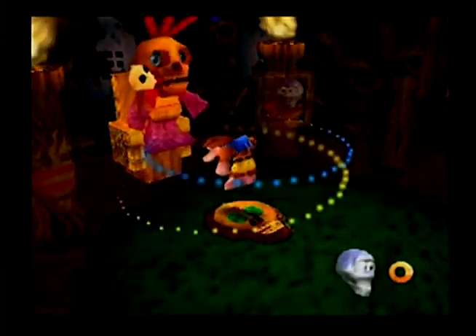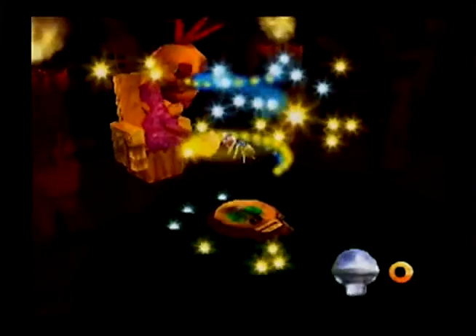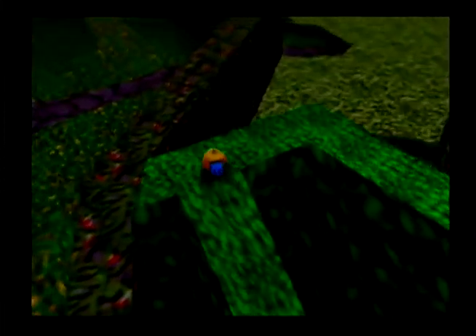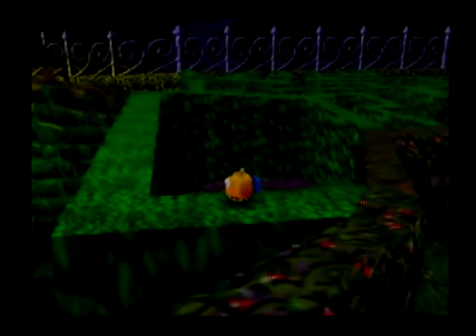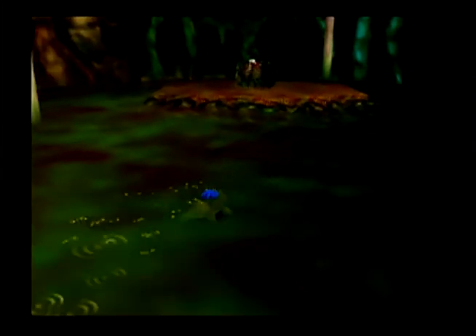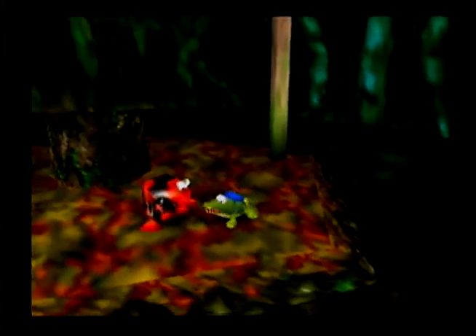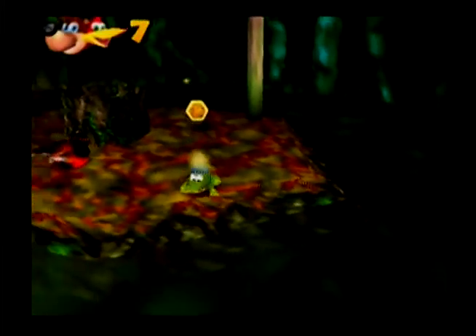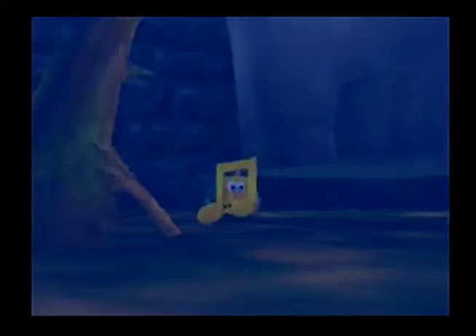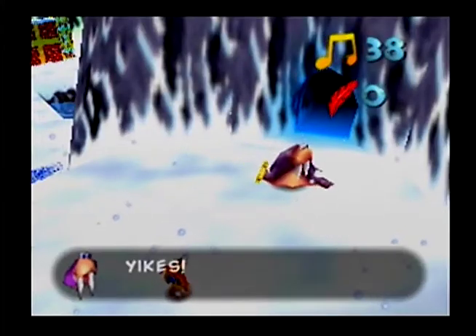Many of the levels contain a badass-looking skull hut where Mumbo the Shaman lives. You exchange the tokens here in order to be transformed into various creatures — and also an anthropomorphic pumpkin. The transformations are necessary for collecting all notes and jiggies each level has to offer. For the most part, all of these extra characters are fun to play as, fit their level's theme well, and add more layers to the gameplay. Some areas you can access in both forms but are easier to deal with as your alter-ego, and sometimes it's necessary to transform before you interact with certain NPCs.